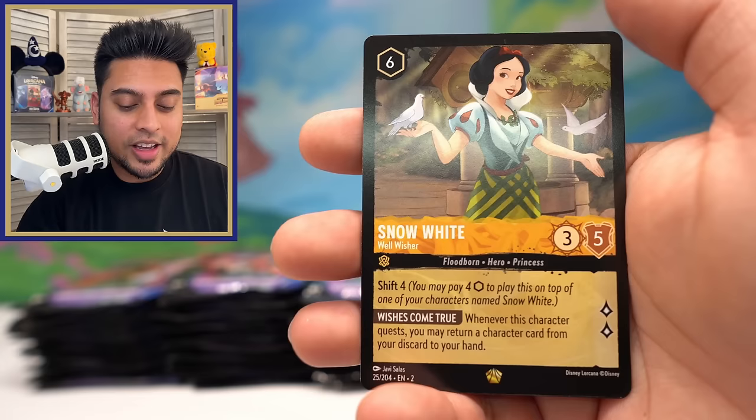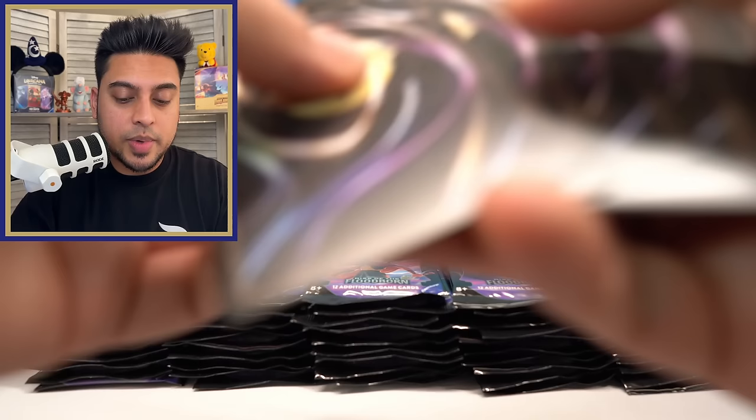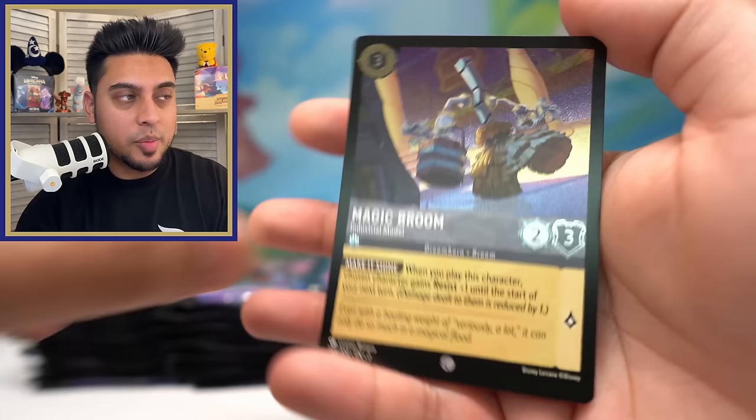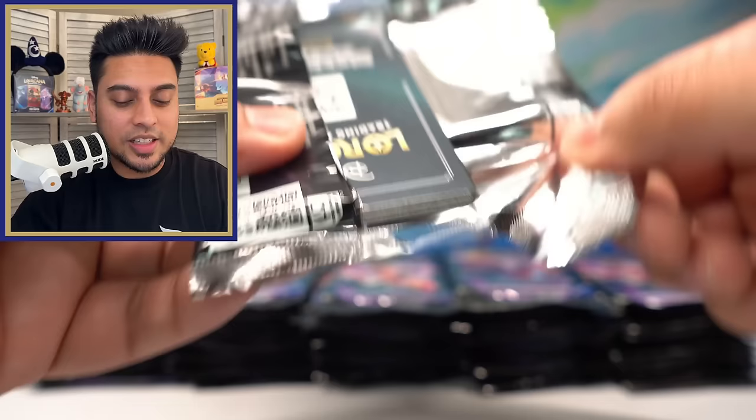I know opening 100 packs and four booster boxes is something you guys love to watch, so here's one big video for you, and hopefully entertaining too. Marisa's Workshop — Snow White — I believe that's our ninth legendary of the day! We'll take it! Snow White Wellwisher, and oh — Obstacle, one of my favorite cards especially for Set Number Two Rise of Floodborne. Obstacle foil — we'll absolutely take that.